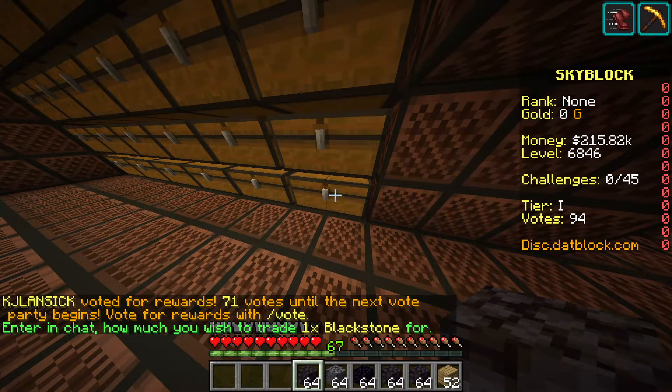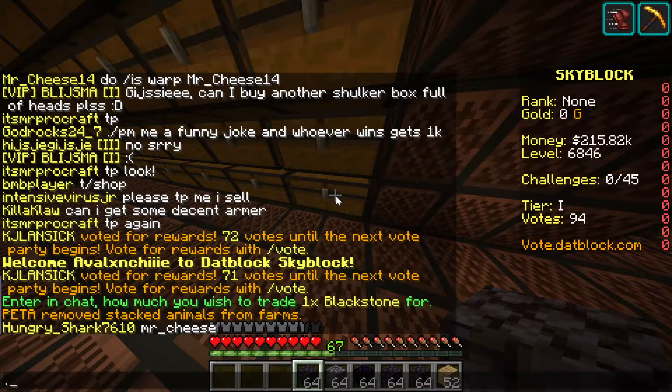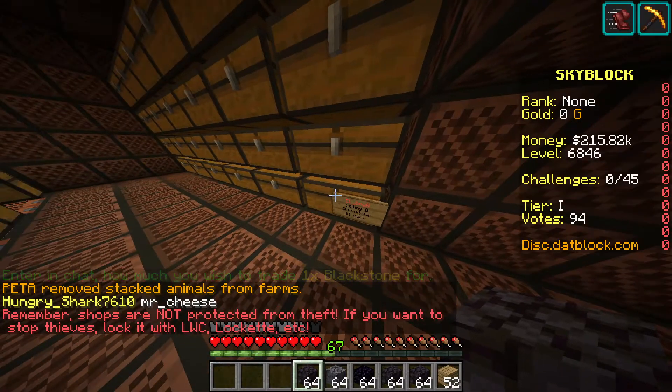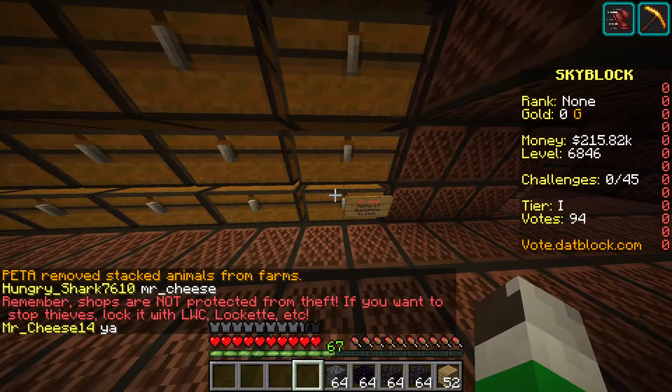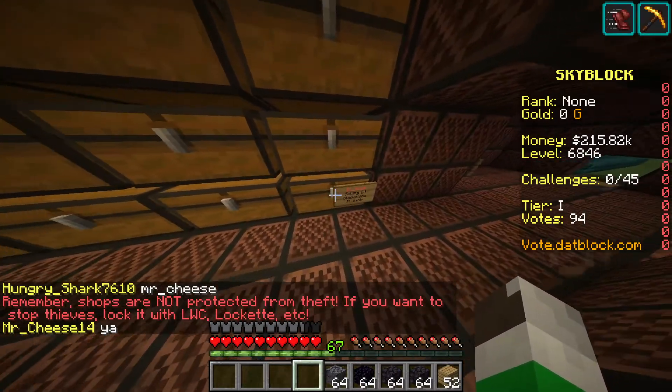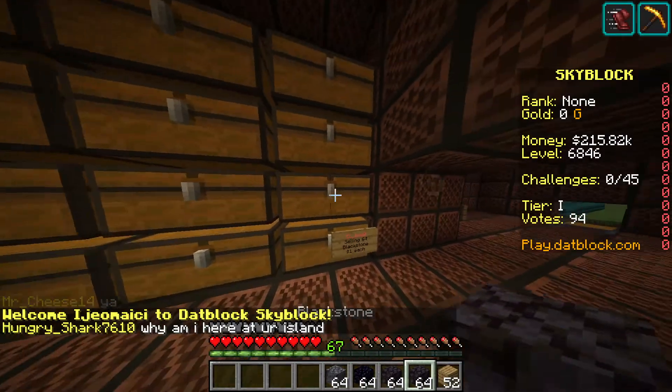It says enter in chat how much you wish to trade for one blackstone. Say I want to be selling blackstone for one dollar — I put one in the chat. Now I can put blackstone in there and that sets up my stocks. I'm gonna make this whole column blackstone.